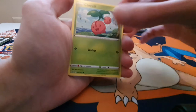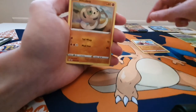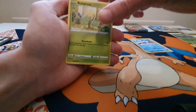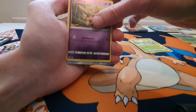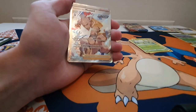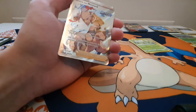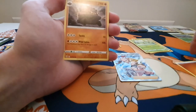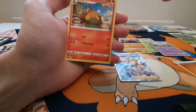We have Cherubi, a Minccino Rapid Strike, a Sandaconda, a Galarian Mr. Mime, a Bellsprout, a Reverse Holo Boltund, a Mustard Rapid Strike Holo — very nice, very nice artwork card there — Energy, Carcow, Dottler, and a Pignite.